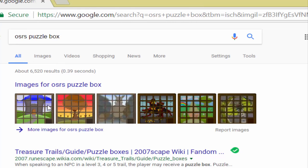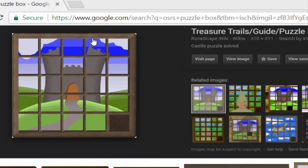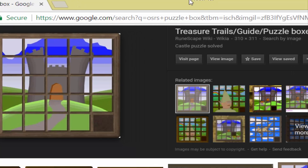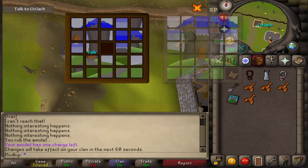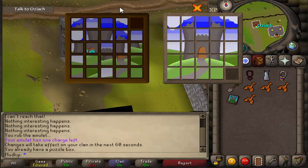So this is the one we're going to be working on today. You're just going to want to have this open — I'll put a picture of it up here for reference. I'm going to move this to the side so you can see my screen and see what I'm going to be doing. So here we have our puzzle box, and the way I like to think about it is I think of it one row at a time.